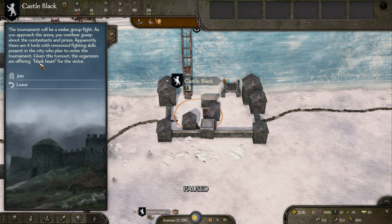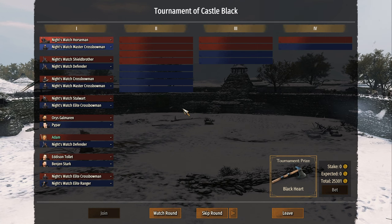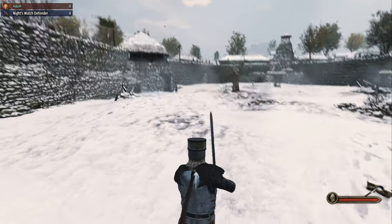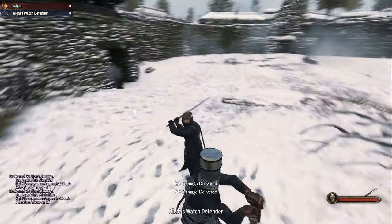Before we do that, there's a tournament here and we might as well give it a go. That is what we've been looking for — Black Heart! That is a two-handed axe. What a perfect way to start the episode. Give the video a like for that, that's an amazing start. All we have to do is win this tournament. There are four lords. I've also been told Benjamin Stark is one of the best rangers in the game.